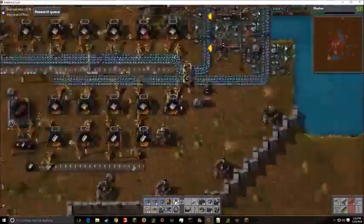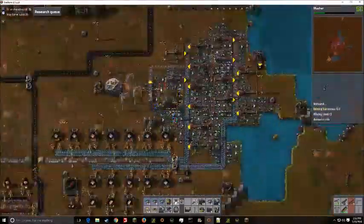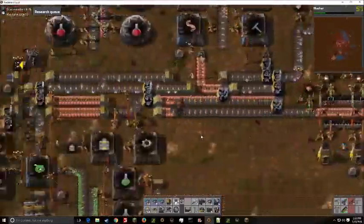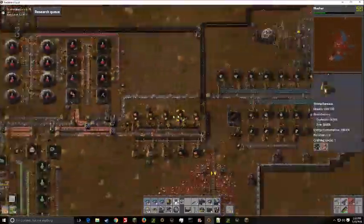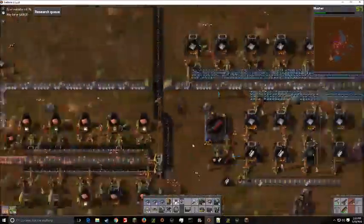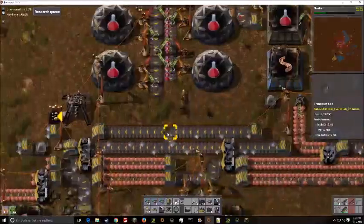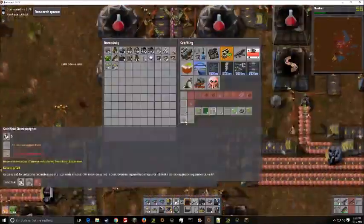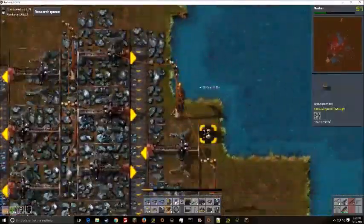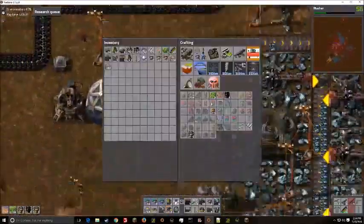We just unlocked the Crusher mod, which allows for very primitive ore doubling. I don't dare try and put it in place right now as much as I would like to, because we have about 10,000 iron in those deposits and there's honestly no reason not to just let it mine out like normal.